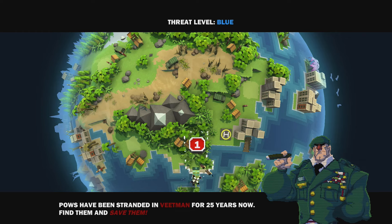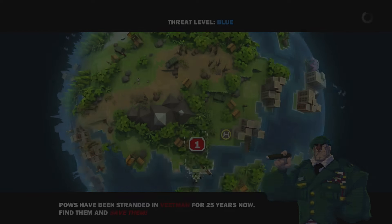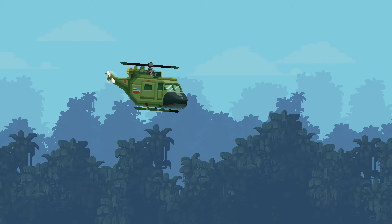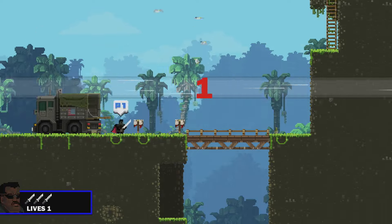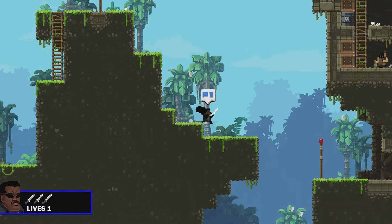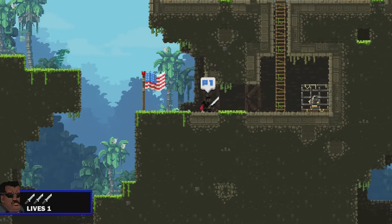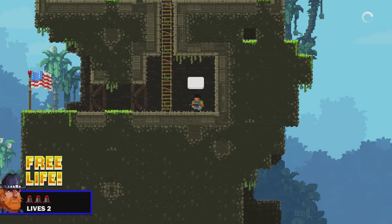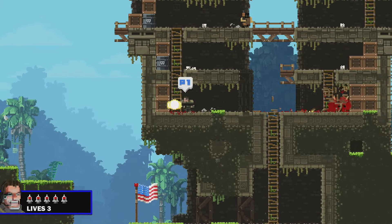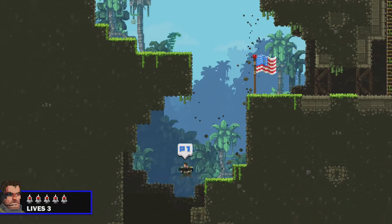We're going to do something very similar to what we did before. You have to make sure you have the character you need to get this trophy, which is The Brode. So obviously I'm not that character at the moment — I'm Braid. What we're going to do is save the two people in this area, which is going to change our character three times, and then we're going to kill ourselves.